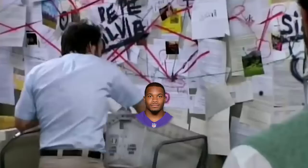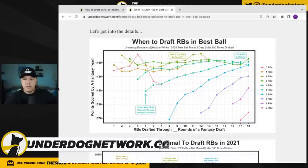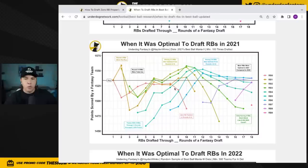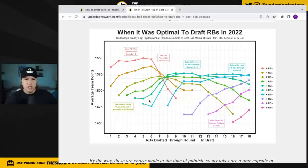I'm going to walk through some charts based on the last three years of best ball drafts on Underdog. The red line represents zero RB builds, tracked through how many rounds into the draft. In 2020, zero RB was doing fine, but in round six it really started to tank — if you didn't have a running back after round six you were giving up points. In 2021, that happened a little bit later: if you didn't have a running back by round eight or nine, things started tanking.